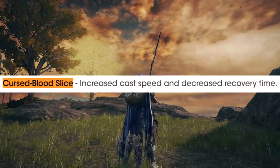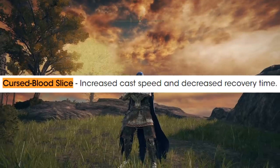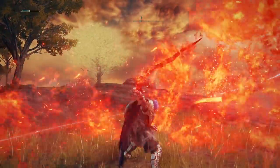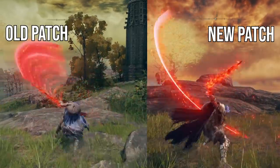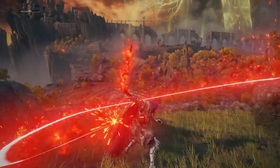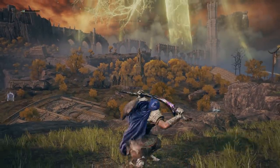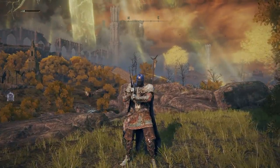In the new patch we see a buff to that Ash of War — increased cast speed and decreased recovery time. The decreased recovery time is undoubtedly really nice, getting us out of situations where we're about to get hit after the attack. The charge forward comes out quicker and the follow-up also feels quicker. Comparing side by side, it's obviously faster. But where this matters most is your ability to absolutely spam it out and follow up really quickly. The reduced recovery time isn't just about rolling out during the animation — you can also follow up faster and spam it into bosses more effectively.